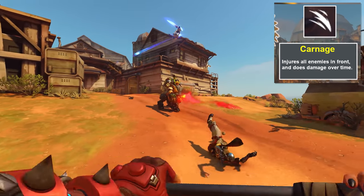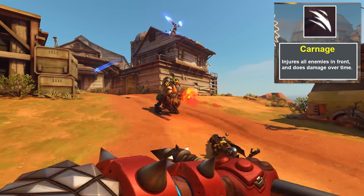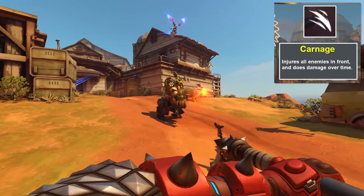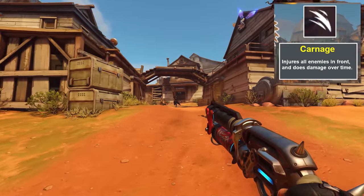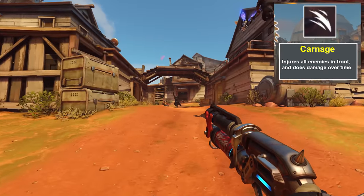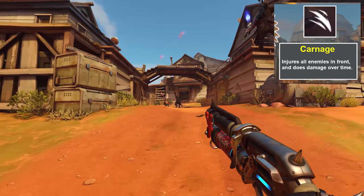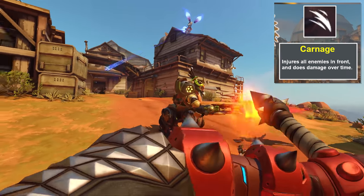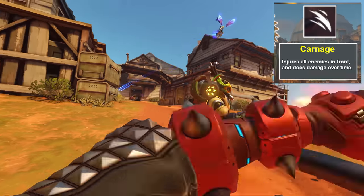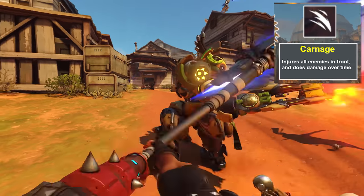We also get a clip of her using her big axe as part of the Carnage ability, which seems like a sort of frontal AoE that deals a bunch of damage to those in front of you. Based on the information from the leak, it evidently also triggers some sort of bleeding effect. We can't really see any evidence of a bleed effect happening in the clips we got in yesterday's teaser, but given that enough other information from the leak has already lined up, we know the leak is real — so I think it's safe to say there is a bleed effect at play with this character.